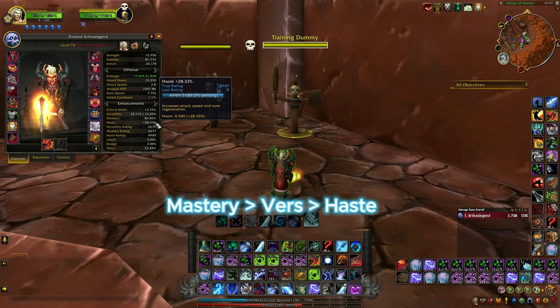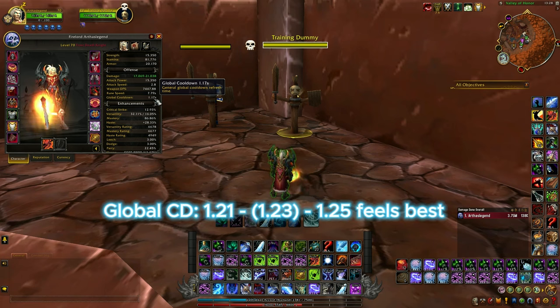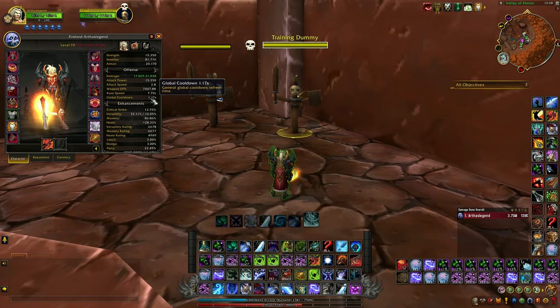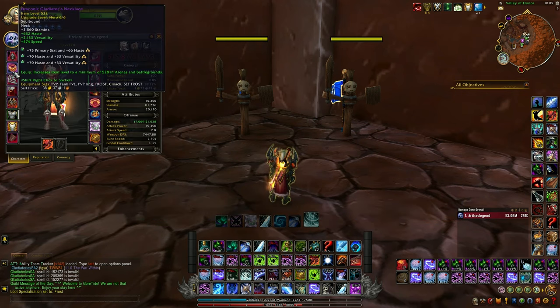Regarding stats: we go Mastery, Versatility, Haste. Haste affects your global cooldown — I love to have my GCD around 1.21 to 1.25 seconds; I like it at 1.23 or less. The more haste you go, the more mastery and versatility you sacrifice, losing some damage. Versatility you can go up to 40% if you wish, but focus mostly on mastery. I'm still using the fourth tier set bonus, a Rune of the Fallen Crusader, and there's nothing else to talk about here.